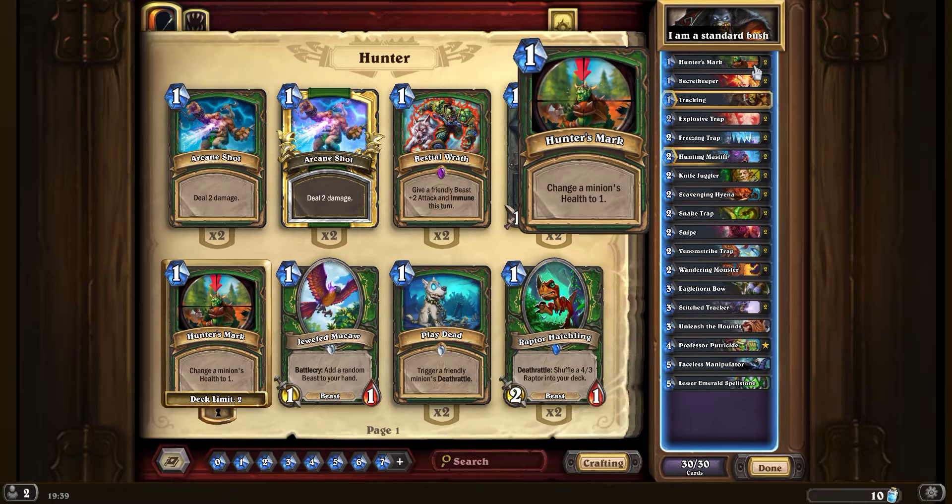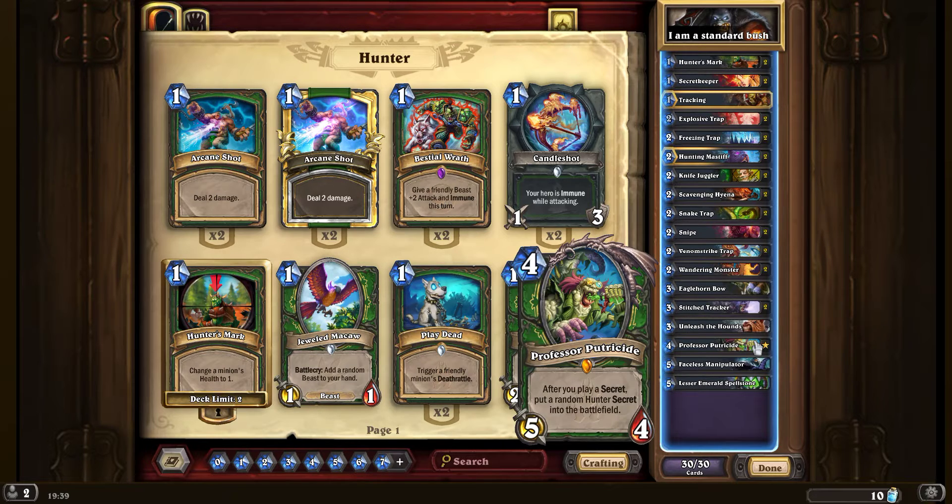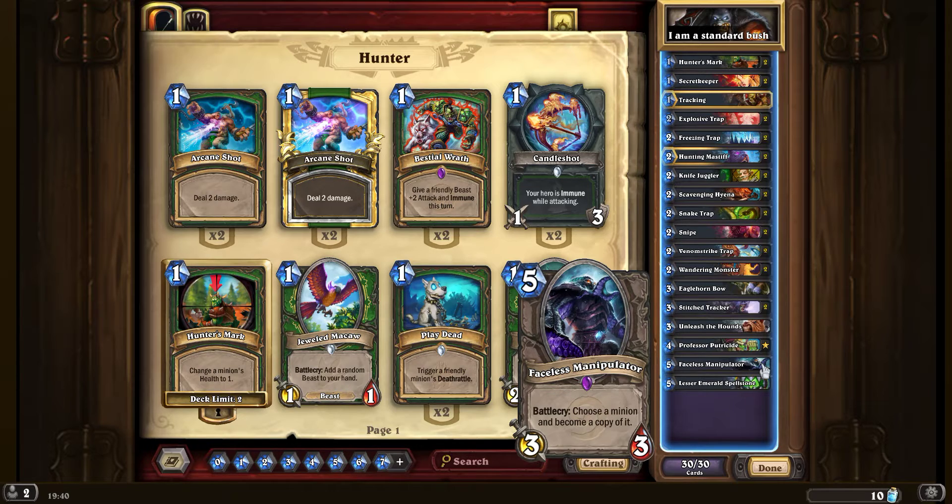We don't have arcane shot anymore, mainly because we have so much control we don't really need something to take out big enemies that the opponent might put down. Instead we've got much more control and we can always use our eagle horn bow to take down anything we reduce to one health. The big change is Professor Putricide - in a hunter secret deck he is amazing. Basically for every secret you put down, and you've got a lot of them, he's going to put another secret in play for you. He's only four cost, so if you can get him out as quickly as possible you're going to have full control of the battlefield.